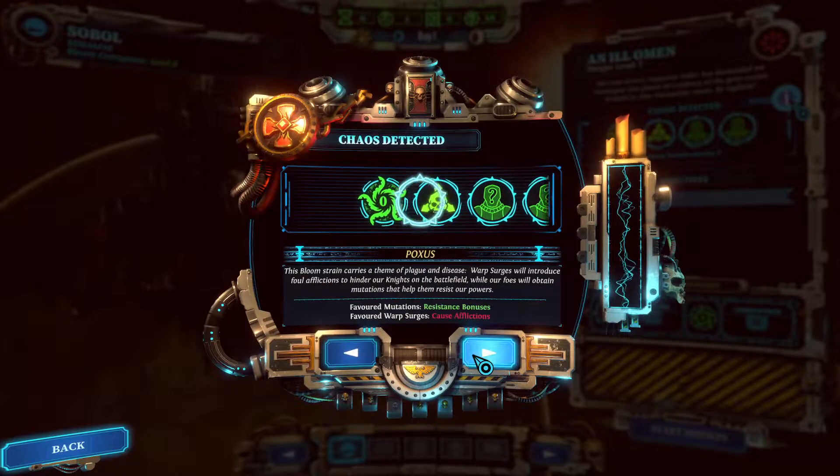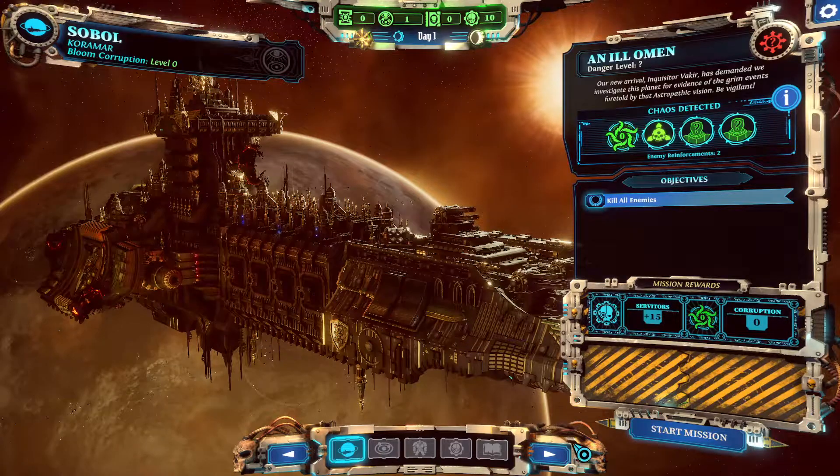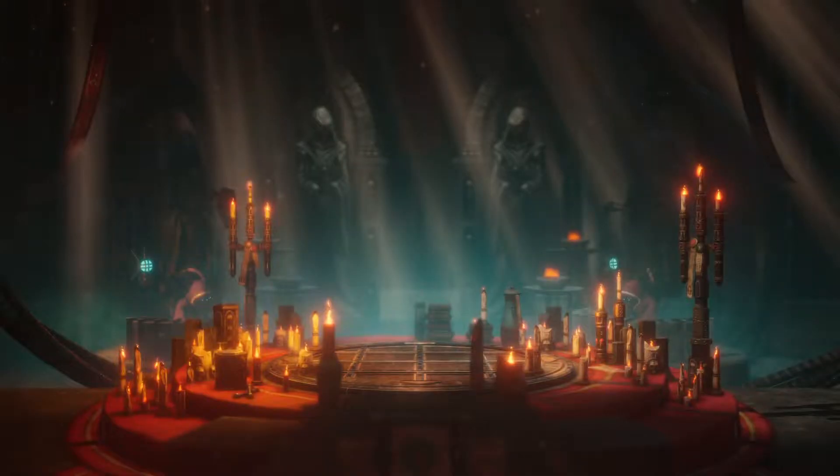So let's do our homework — plus 15% per turn affliction, unknown minions of chaos. Let's get started. I'm going to skip this cutscene too. One episode should be one mission, at least in the short term.